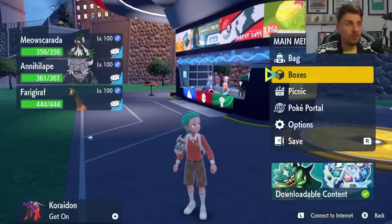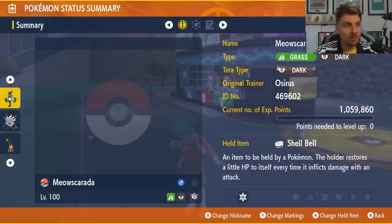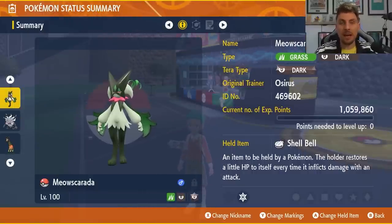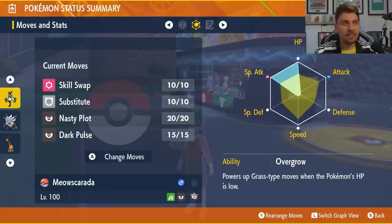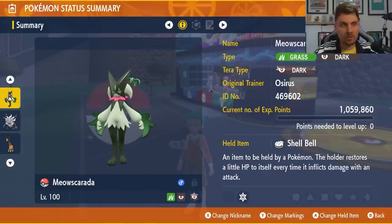The build for Meowscarada we're featuring today is Grass and Dark with a Dark Tera typing. The item is a Shell Bell — essential for recovery once you start doing big damage. The moveset is Skill Swap, Substitute, Nasty Plot, and Dark Pulse. It has an EV spread of 252 HP and 252 Special Attack with a Modest nature. That is everything you need to know for this particular Meowscarada.